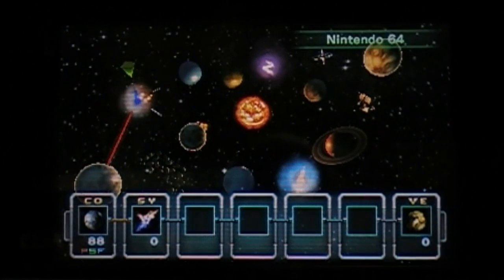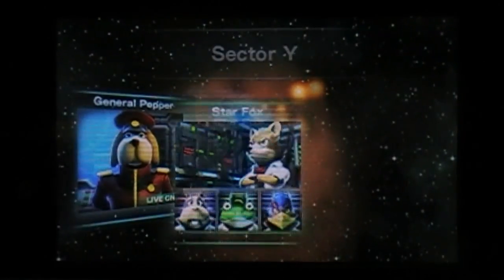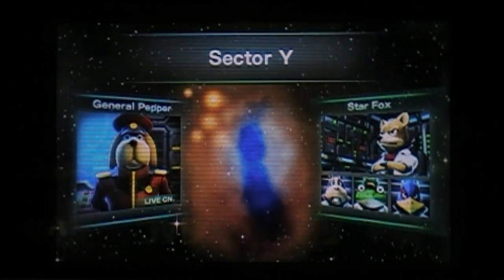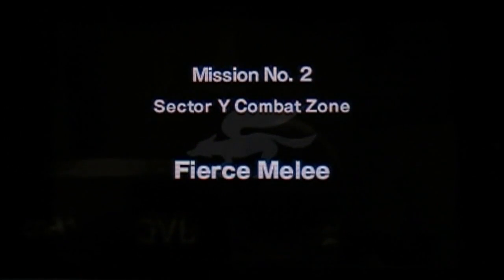Let's do the next new mission. Let's see what this is all about. Fox, we're under attack. Help us out here. I'm on my way — do it to it! May the force be with you. I'm sorry, I just can't stop saying that. It's a giant space armada!